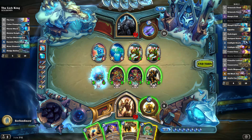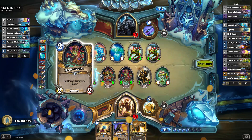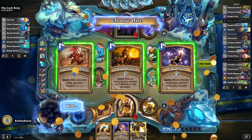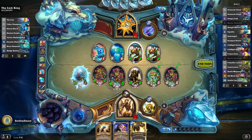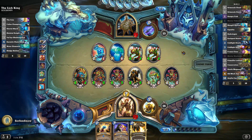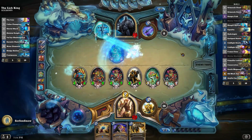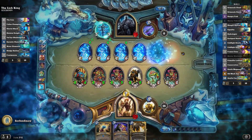Primal Fin Lookout definitely helps — we can get 2 Murlocs here. Hydrologist is great. Hope for another Competitive Spirit. Boom — another Competitive Spirit, get that out there. And we know next turn he won't attack with any of these. It is nice of him to play Frostmourne before he attacks, which means he actually pretty much wastes this whole turn. Because we will just Equality Consecration it and have lethal.